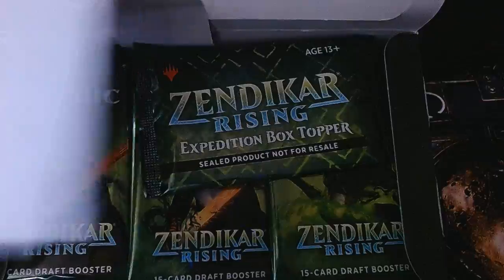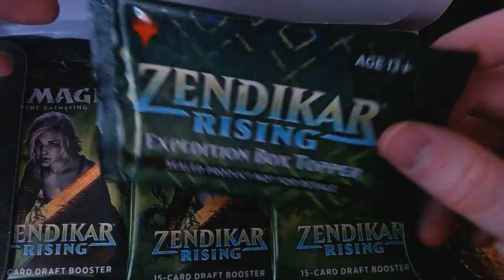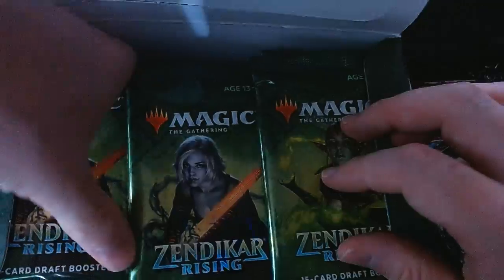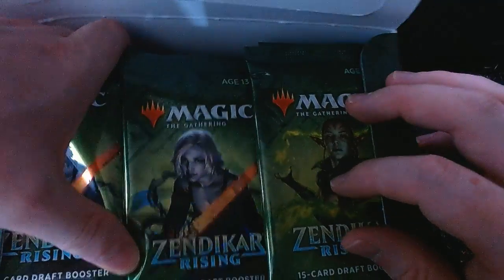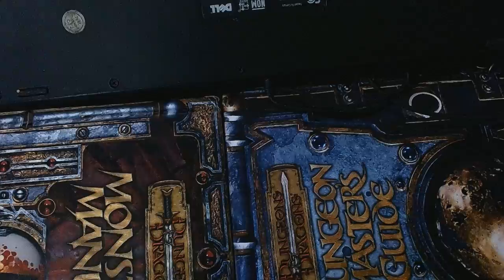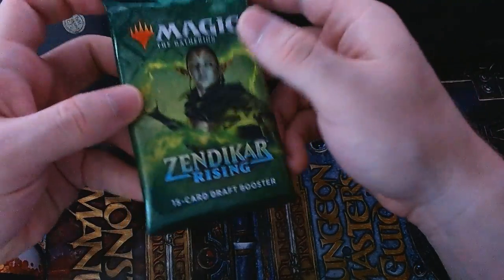Oh, never mind — it's inside! I did get my box topper. That's awesome. We're saving this for last because these are very, very cool and I don't want to spoil what's inside until the very end. What's inside that box topper might actually be the most valuable thing in this box. The box toppers this time around are expedition art lands — a special list that can be fetches, Ancient Tomb, or basically any really rare and valuable land.